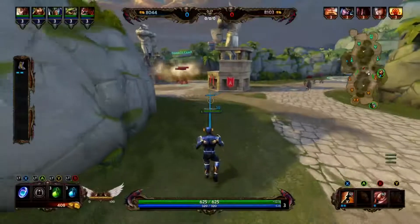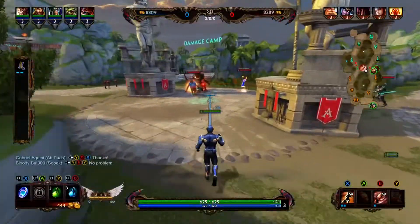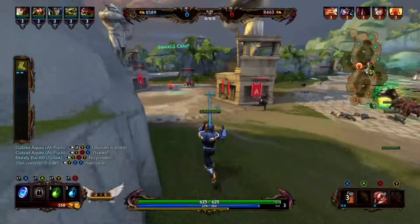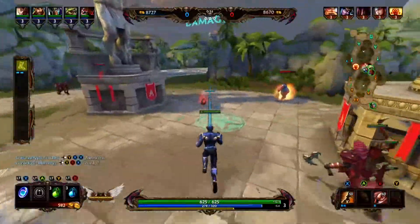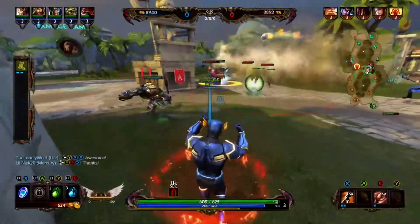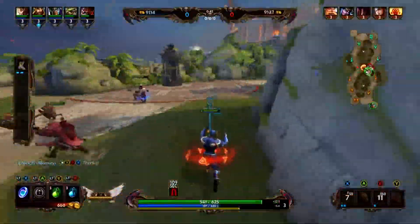About two days ago the 3.22 patch for Smite dropped, and with this patch comes the usual host of Odyssey skins, normal skins, mastery skins, achievements, and some balancing here and there — which isn't really the craziest balancing, but doesn't really define or game-change anything specifically. Hi, my name is Emity's Wake, and for this video I just want to go over a little bit of what is the 3.22 patch and show you some new skins and Odyssey rewards.